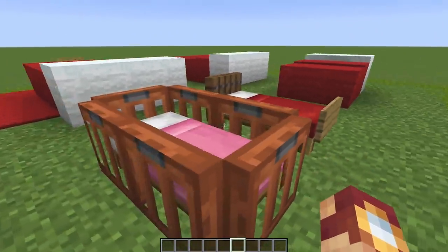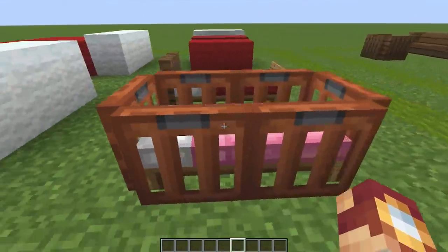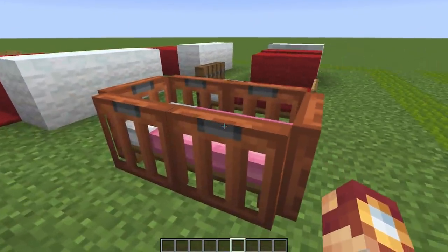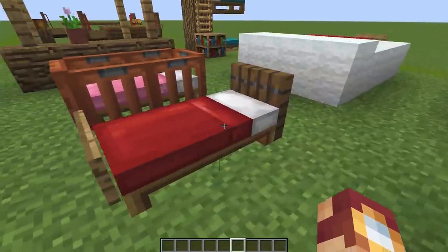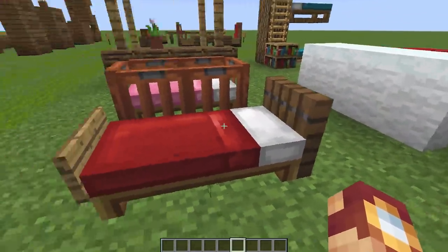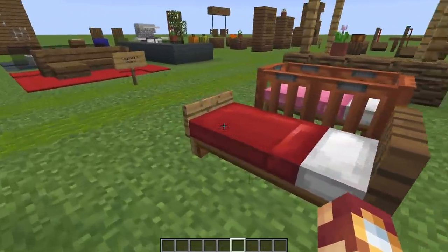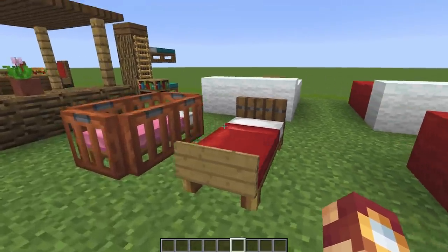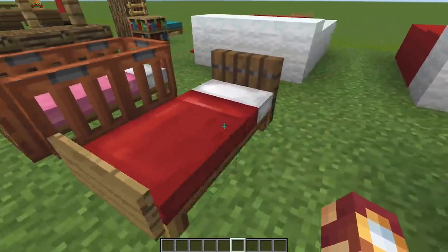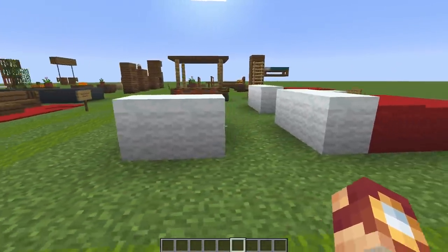Next up, we have two different variants of smaller beds — basically normal beds that have just kind of been decorated. This is meant to look like a baby's cradle, which I think is pretty good. It's definitely good for a smaller child's room in a house. And then we've got a normal bed with a headboard and a baseboard, and I actually really like the way this looks. If we had spruce signs, that would be really cool and would add a lot to it. But you can really do any color here.